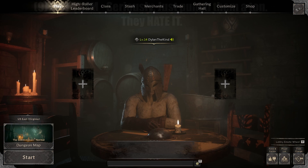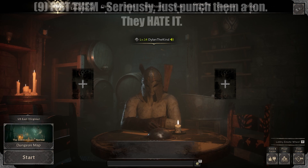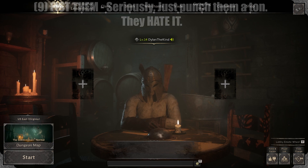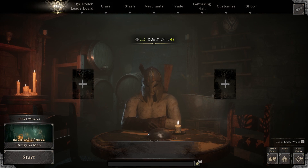And finally, the ninth tip: fist them. Seriously — pull your fists out and just punch them. Chase them down and punch them to death. Rangers cannot stand this. They are so happy to trap barbarians and shoot them to death, but what they fear the most is a barbarian that is on top of them, screaming in their ear and punching their lights out. It's actually one of the better weapons against a ranger. Just give it a try.